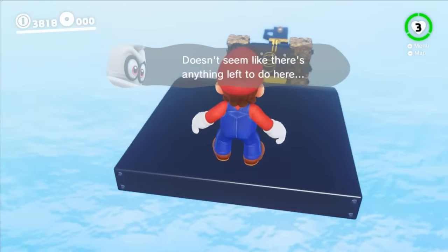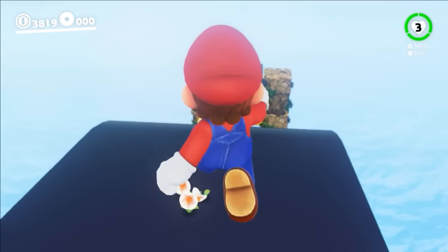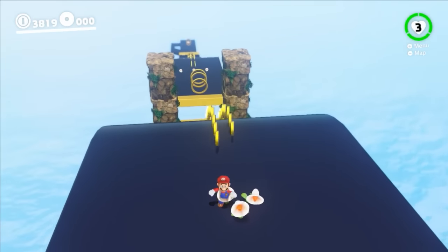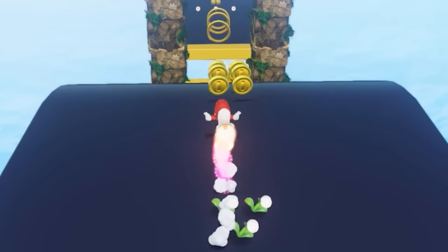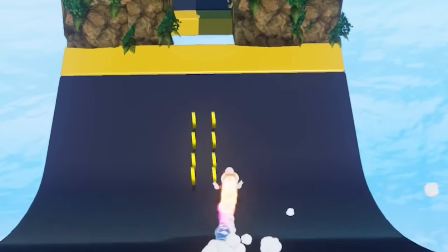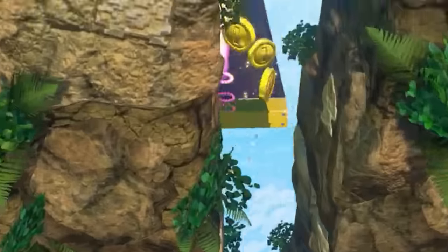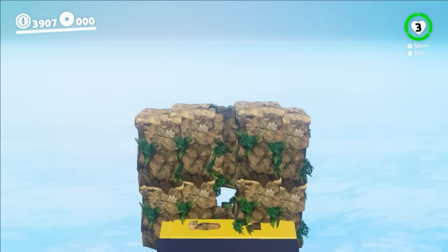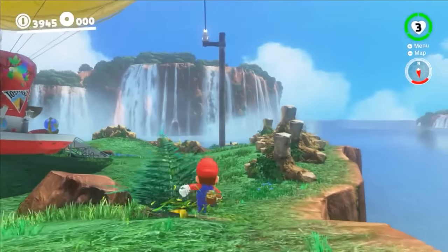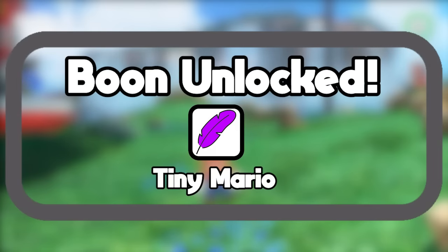Huge Mario notices some speed flowers, but every time he tries to grab them, there's no effect — he must be too large for the speed properties to absorb. Instead, he switches to normal size and takes off. As he runs, the opening between the platforms gets smaller and smaller. He has to jump more and more carefully until he suddenly realizes he needs to shrink down to make it. With a close call, Tiny Mario narrowly squeezes through the final obstacle to conquer this area. When Mario reappears in the Cascade Kingdom, he gets a message.